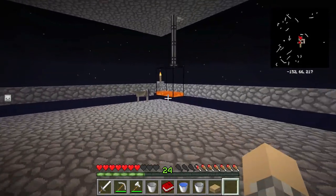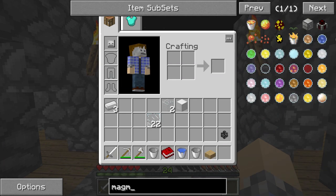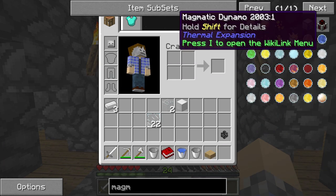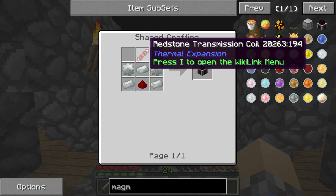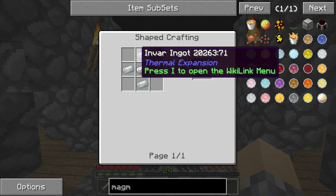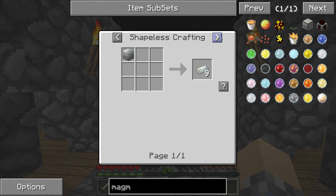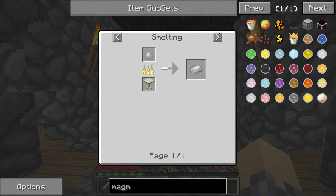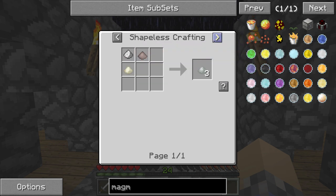The next step is to build our magmatic dynamo — or rather, in Thermal Expansion 3, they're called dynamos now, which is a way cooler name. We're going to need some Endervar and a redstone transmission coil. I remember these — silver ingots — all relatively easy to get. I believe Endervar is created with iron, and a gear. Endervar is created when you smelt down an Endervar blend, which is pulverized iron and pulverized ferrous metal.